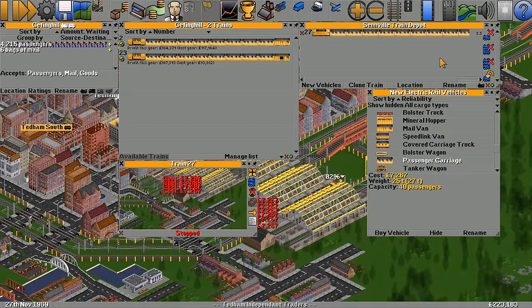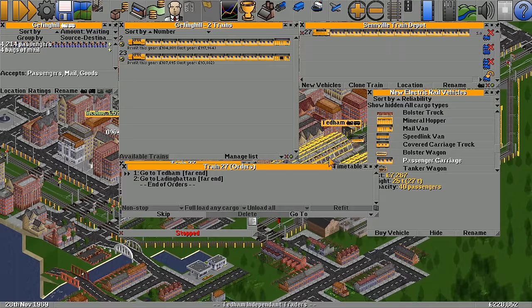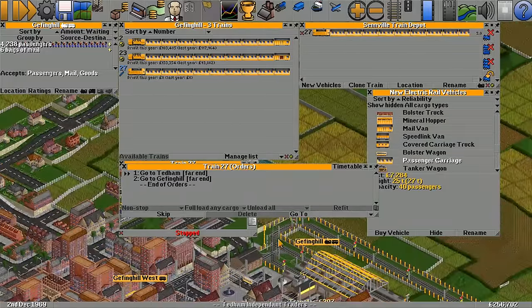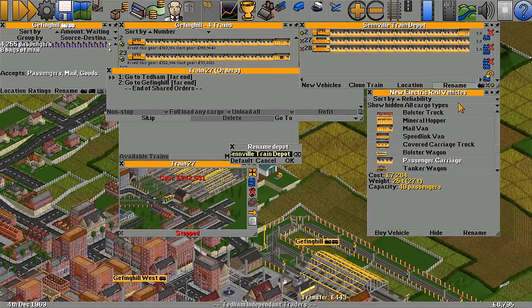That costs 40,000 pounds — no thank you, we're going for the cheap one. Where's the passenger carriage? There it is. I accidentally made the new ones with the expensive carriages on them. Never mind — one too many carriages, there we go. We're going Tedham to Glenping Hill. Let's clone that train — we have enough money. Set them all on their way.